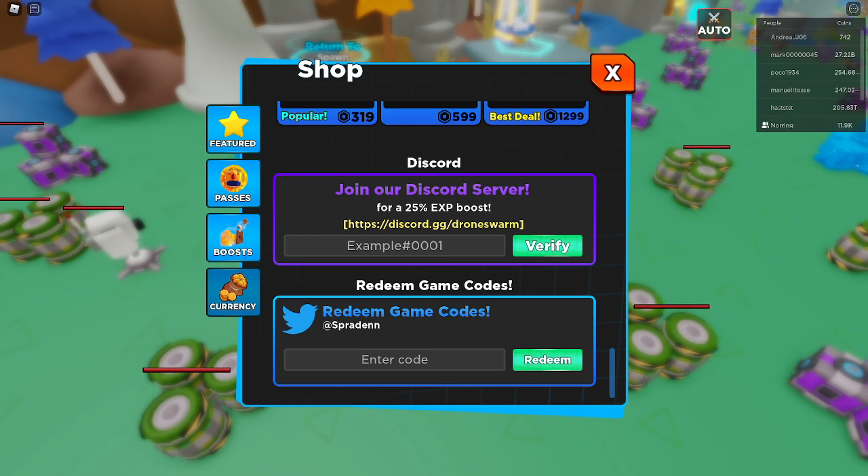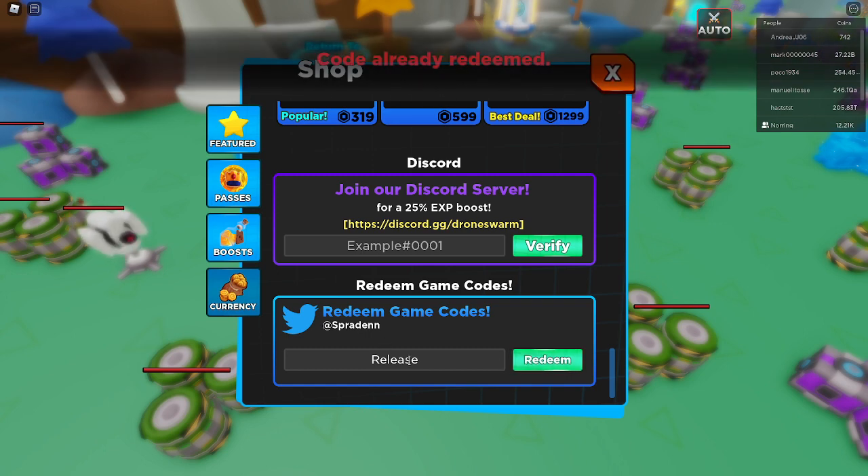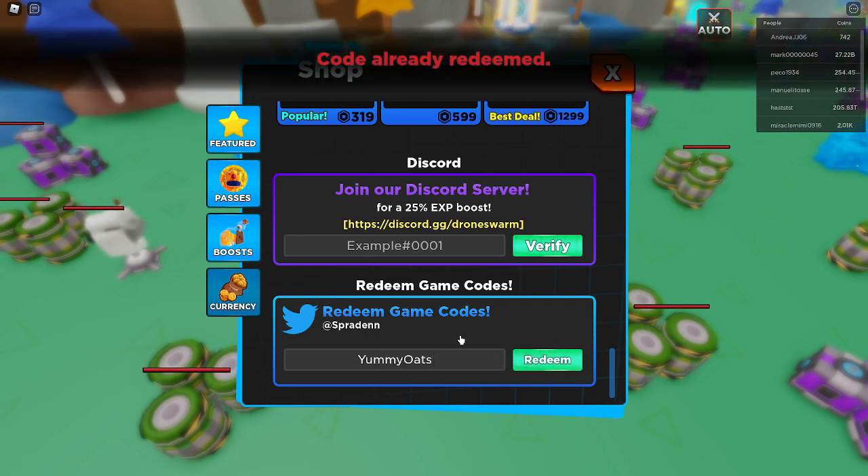If you haven't played this game before, I'm just going to leave the link in the description to it. This is the first code: Release. I've already done that one — code already redeemed, as you can see right there. And then we have the next code, which is Yummy Oats. Code already redeemed.